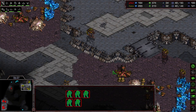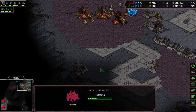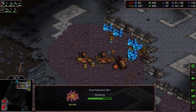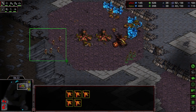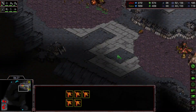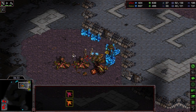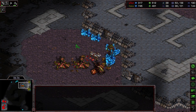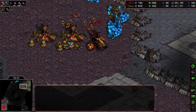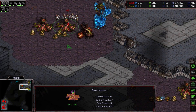Here comes a big zealot push. There's the hydra den. We don't really have any sim city here, we don't have a sunken either, so this is going to be tough. Five zealots versus five lings — I don't like that math no matter how you slice it. Oh big drill, but it doesn't actually derp out any of the zealots, so they just start getting free kills and we've got to run.